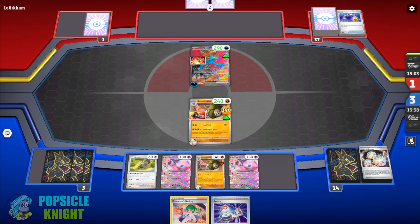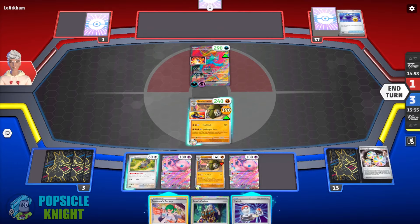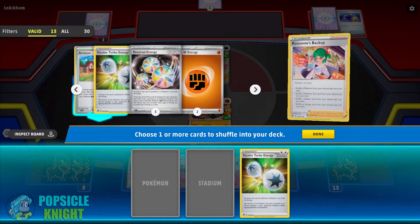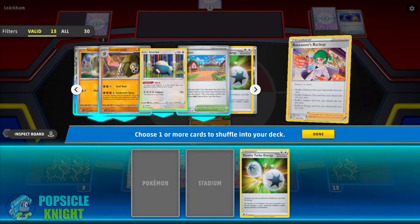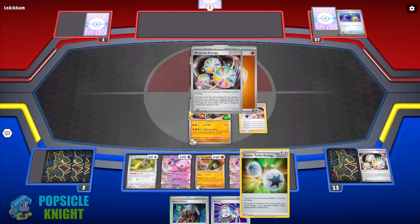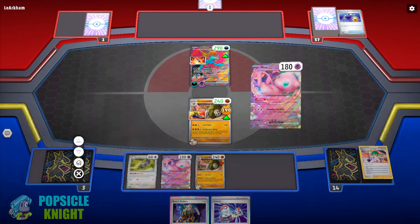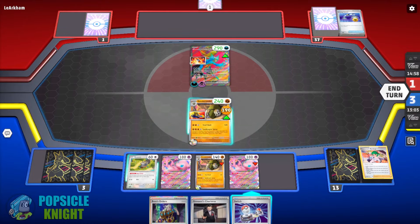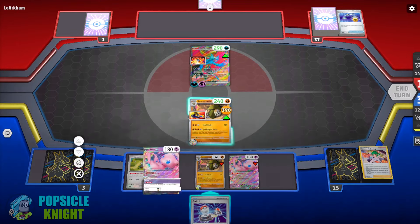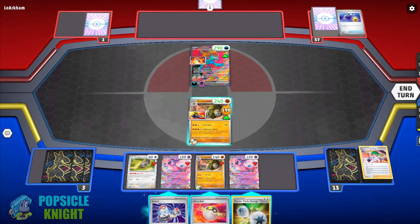We use Roseanne's Backup to recover Double Turbo Energy. We have one more in the deck but having two available keeps our probability strong. I'll just recover the energy — that way our probability won't be limited. We need one more Double Turbo Energy. Using Nest Ball and the Mew ex combo to dig through the deck — and there it is.